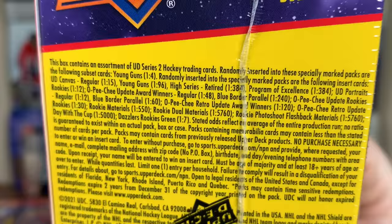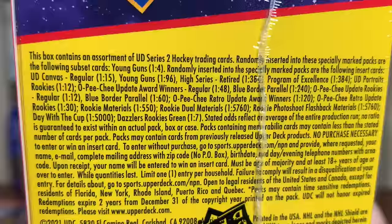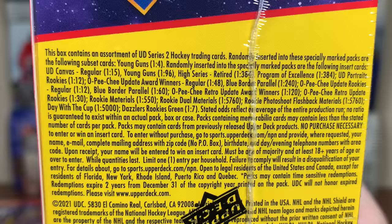If we look at the odds here, Young Guns are still one in four. In terms of odds, almost everything else has doubled. Canvas cards are one in 15. The Canvas Young Guns are one in 96. The POEs and the Retired Stars are double as well — they're one in 384. Only the Young Guns stay the same for the odds pretty much.